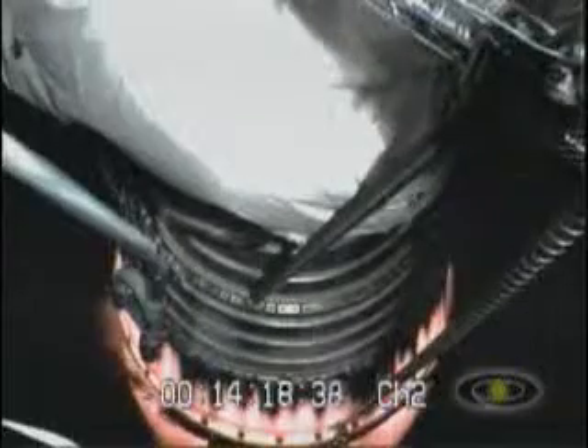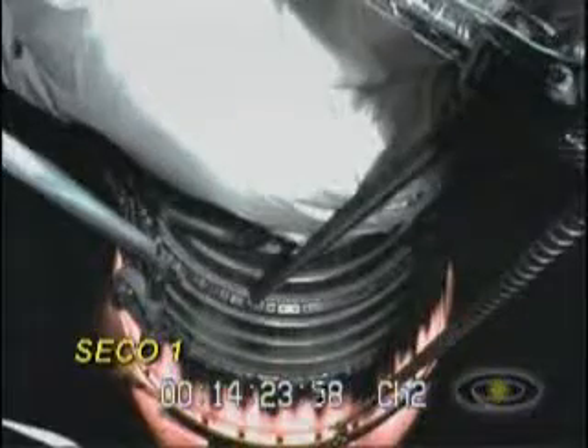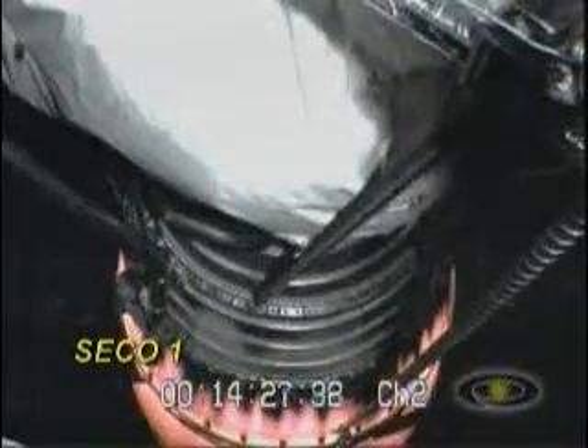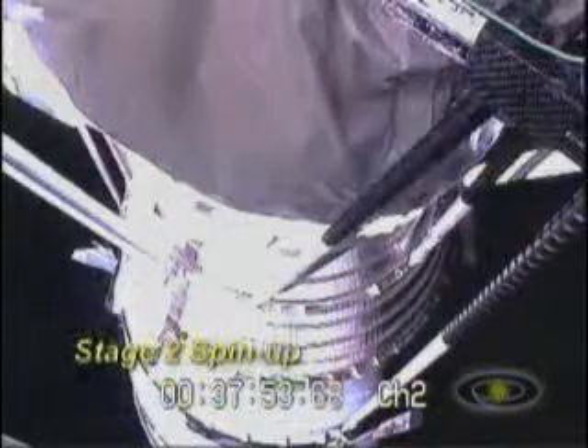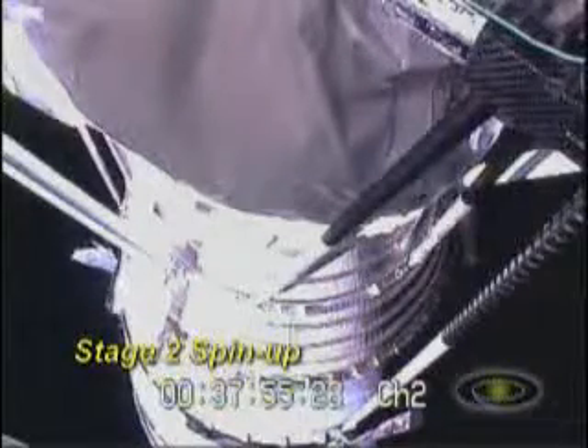Our fairing has unlatched and separated on time. We should have had a CECO by now; we're holding our thrust a little bit longer. CECO. A few seconds to go before we start rolling the vehicle.